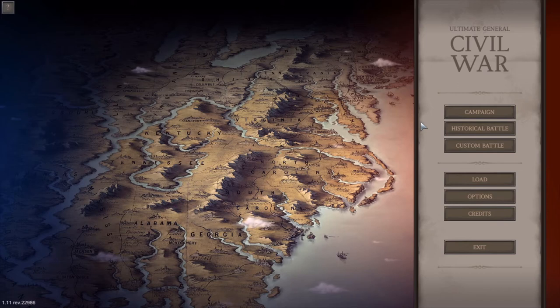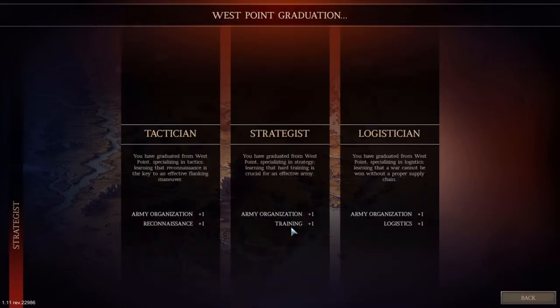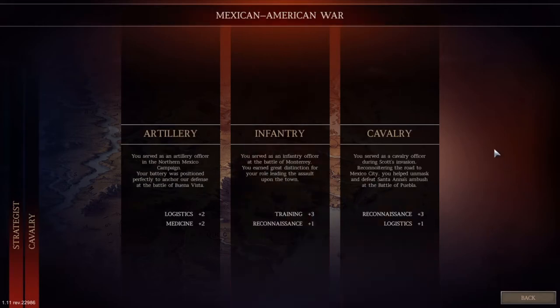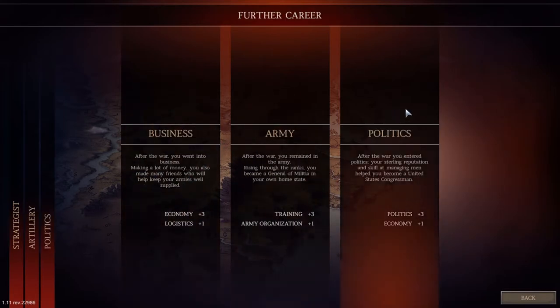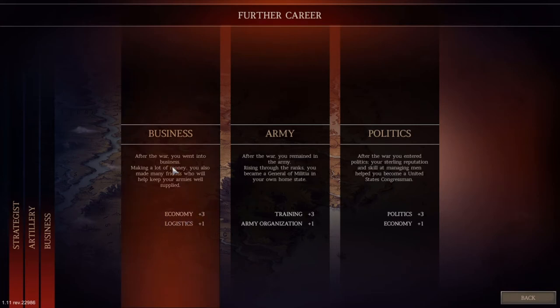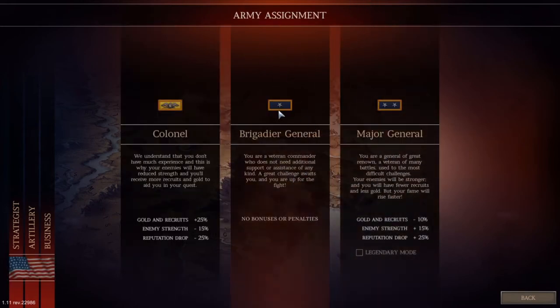Hello ladies and gentlemen, my name is Athendore Gaming and today we're going to be playing Ultimate General: Civil War for the very first let's play on the channel. We're going to do the campaign, starting at the beginning with a quote by Abraham Lincoln. For our build we're going with Strategist for army organization and training, Artillery for logistics and medicine, and Business for the career — that economy bonus is going to be really nice. We'll pick Union on normal difficulty.